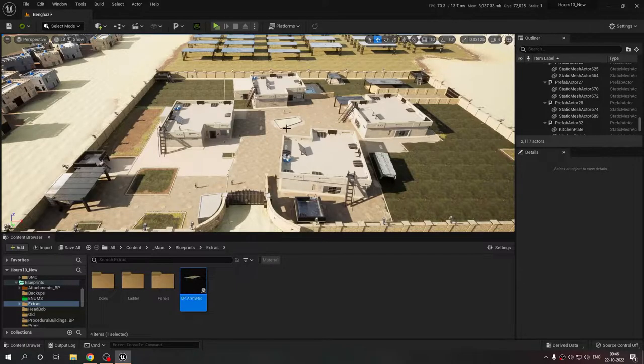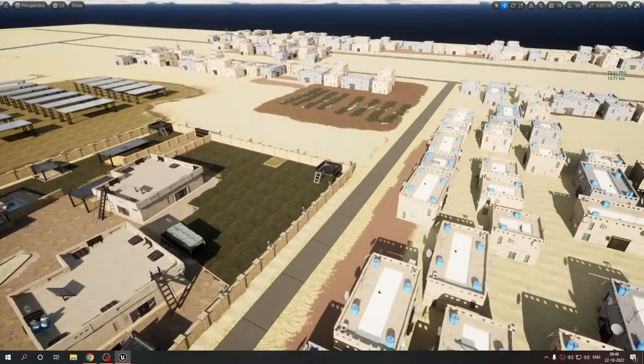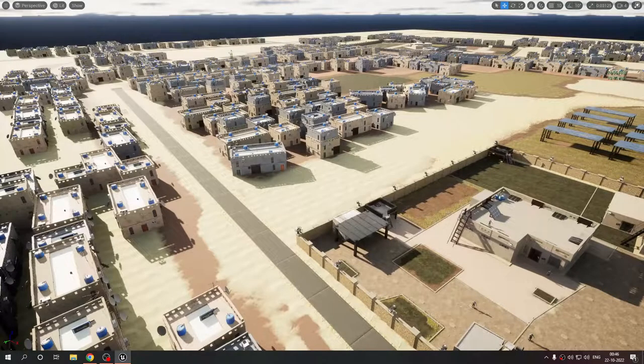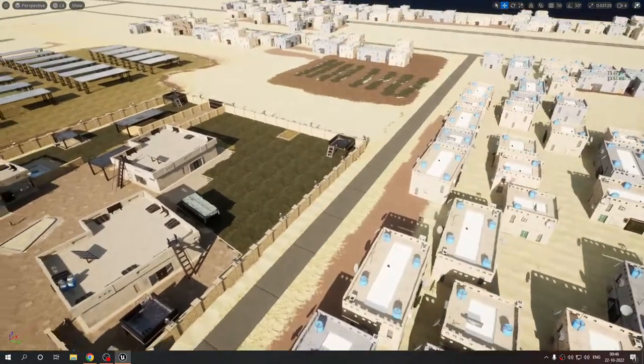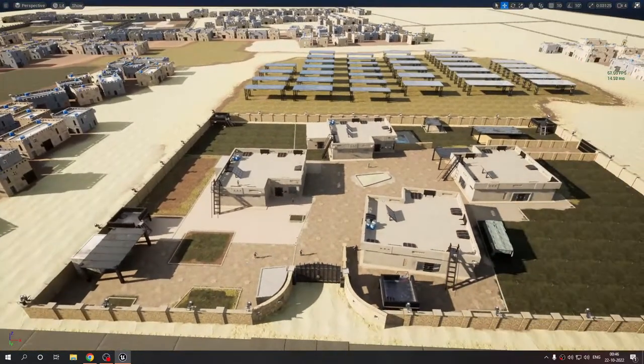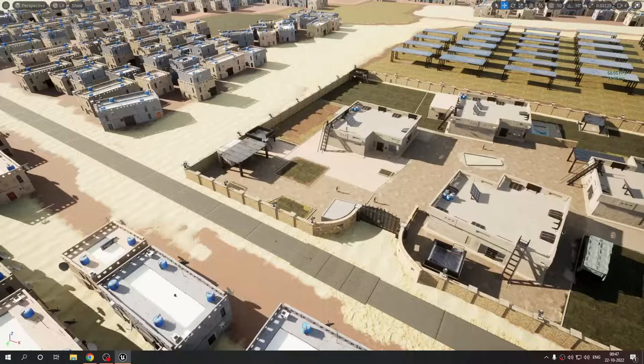Welcome back, this is Wolffire Studios and here's another devlog. I do have some updates — it's not super major in terms of density, but it is something. I remember showing you guys the houses in the last update. It's been quite a while — I was busy with level design, setting up props, and then I had a cold, so I wasn't able to work efficiently. But here I am.